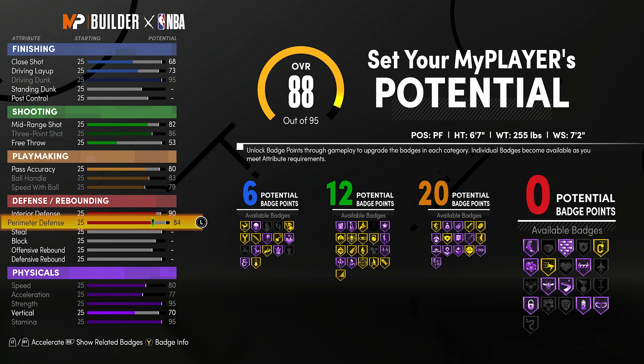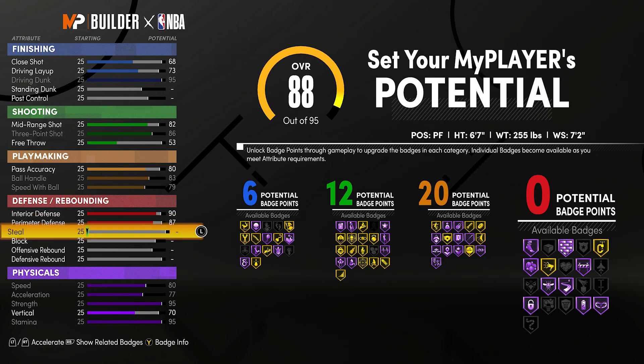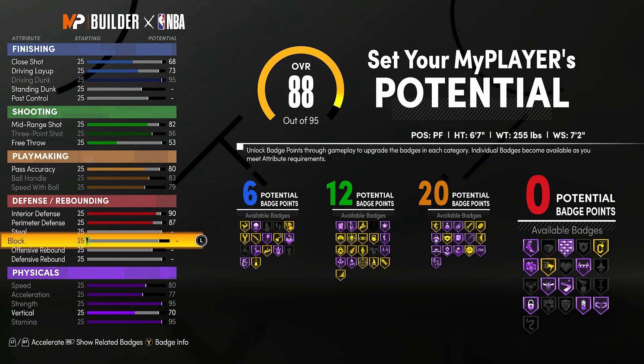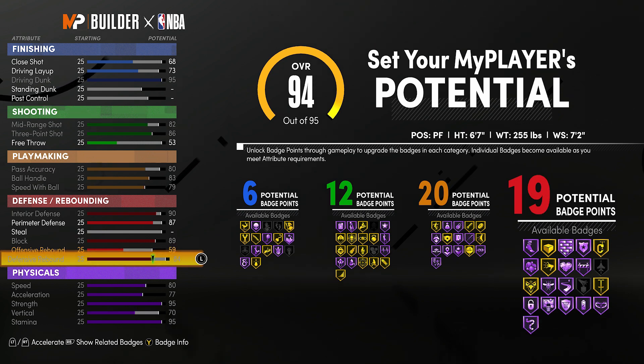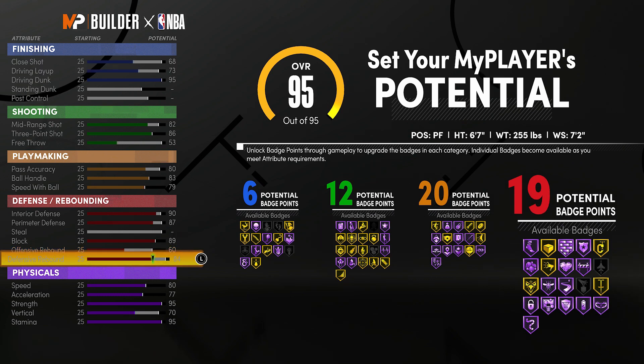With the interior defense go to 90, perimeter defense 87. Block all the way max - you gotta get that. It gives you intimidator, it gives you rim protector - those are two badges that I love to have for defense. Then as you'll see, the defensive rebound goes up to an 84, and that'll bring the offensive rebound to a 60 with it.